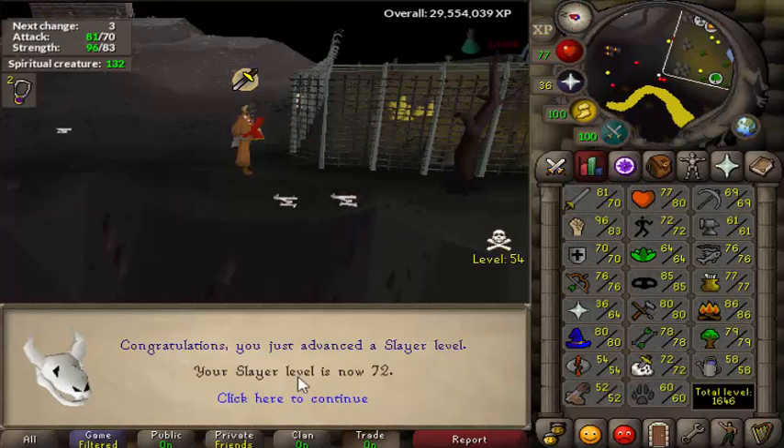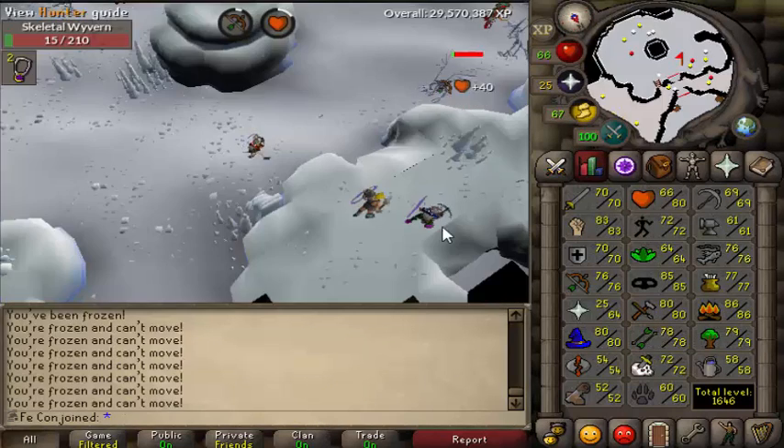Kind of a grind because it's slow as fuck and I hate being in the wild, but it is what it is. So there's Wyverns, let's go kill — first kill — gonna get a fucking visage, guarantee.